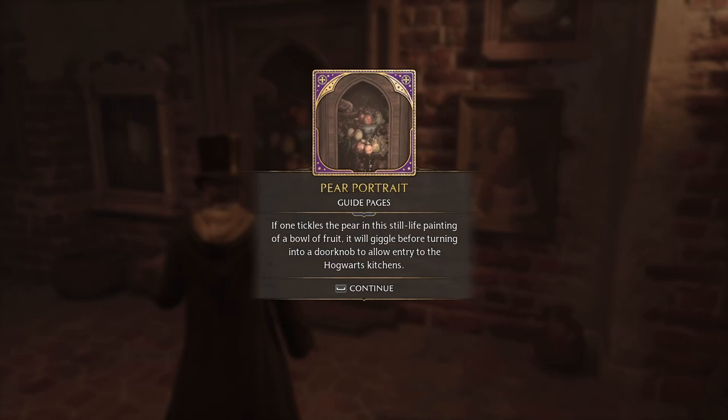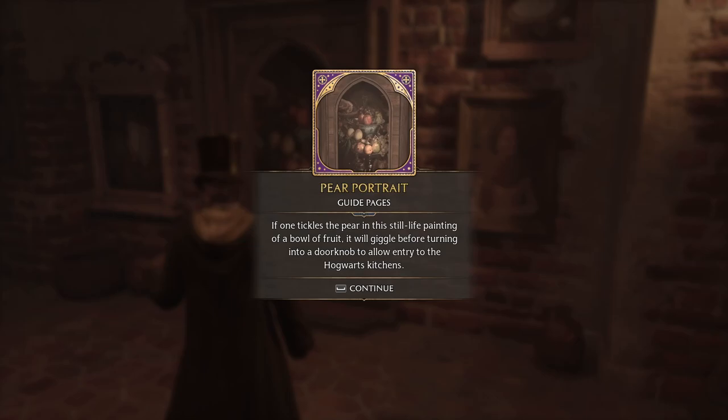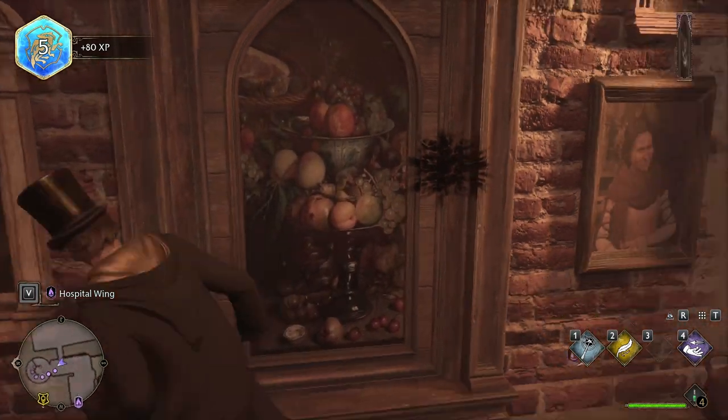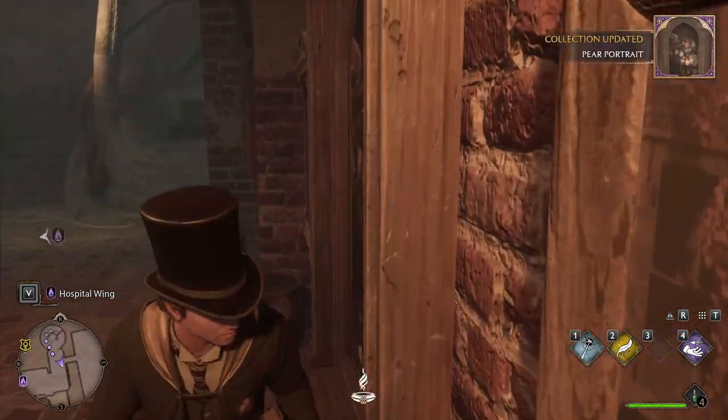The kitchens: if one tickles the pear in the still life painting of a bowl of fruit, it will giggle and turn into a doorknob to allow entry. Yeah, they don't let us do that, okay.